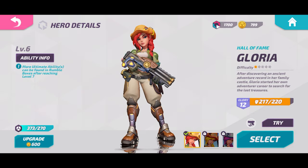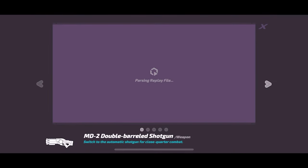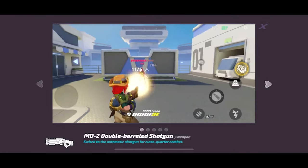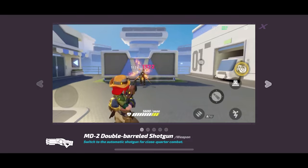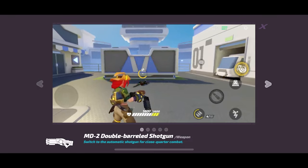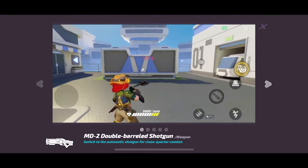First of all, she has her double-barreled shotgun which will get up in your face and do some solid damage. Comparing it to Victor, per shot his damage is higher but he shoots a lot slower, and his full clip does less damage than Gloria's, so it pretty well evens out. Obviously the more you can get in the enemy's face, the more damage you'll do.